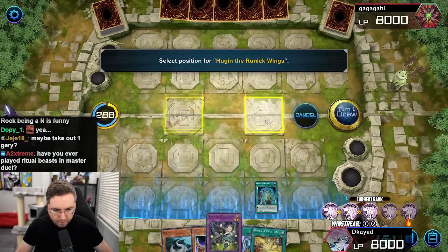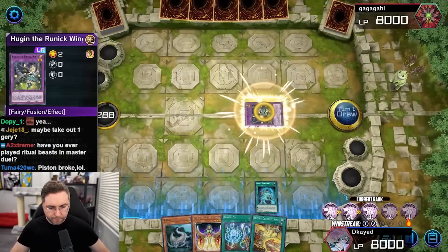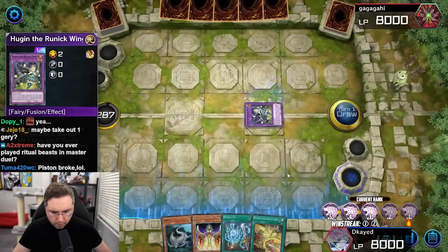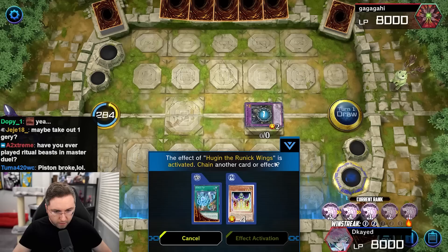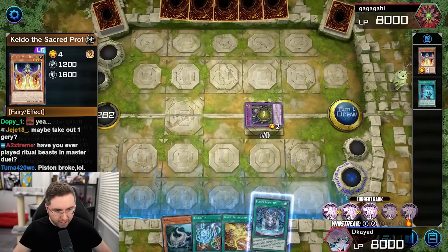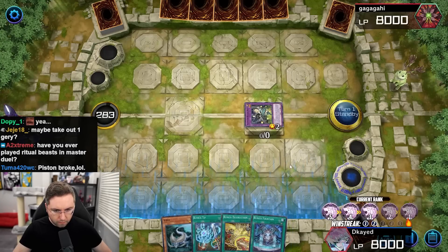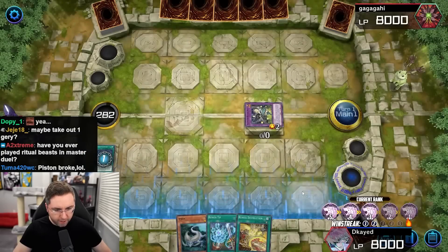All in the draw phase, play around Joel and Lockbird and the Veiler. What the Veil? We could discard you. Field spell. Beautiful.